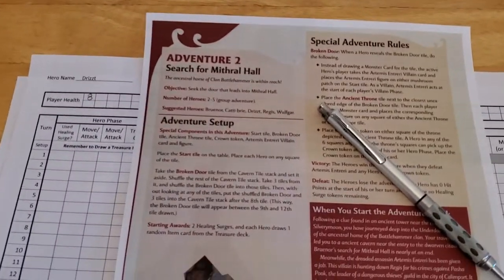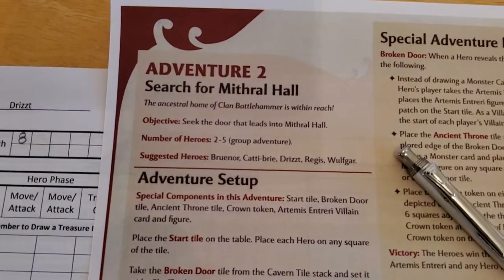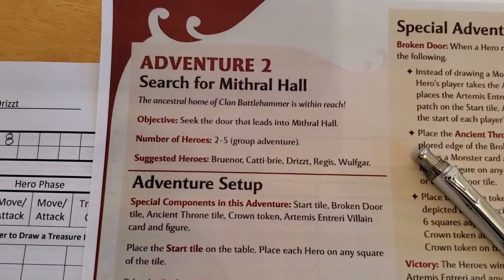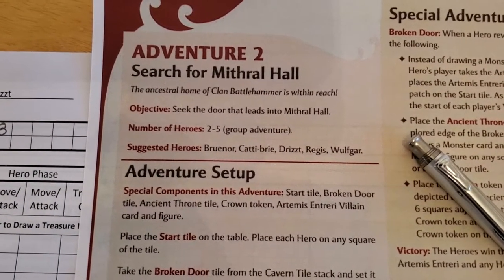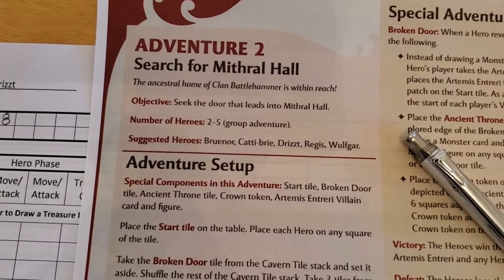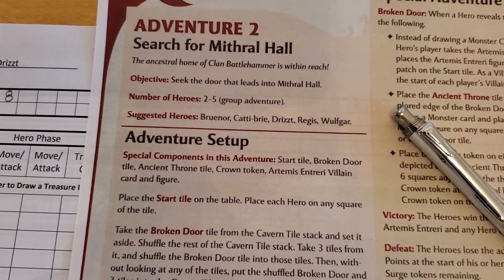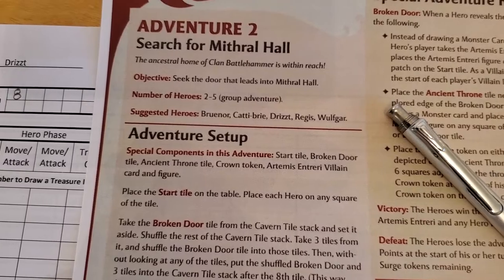I'm going to be playing adventure number two. I've already gone through the basic setup, but we can still take a look at what's going on here. This one's called The Search for Mithril Hall, and it says the ancestral home of Clan Battlehammer is within reach. The objective is to seek the door that leads into Mithril Hall. It suggests two to five heroes — Bruner, Cadabri, Drizzt, Regis, or Wolfgar. So I'll be using Drizzt and Bruner.